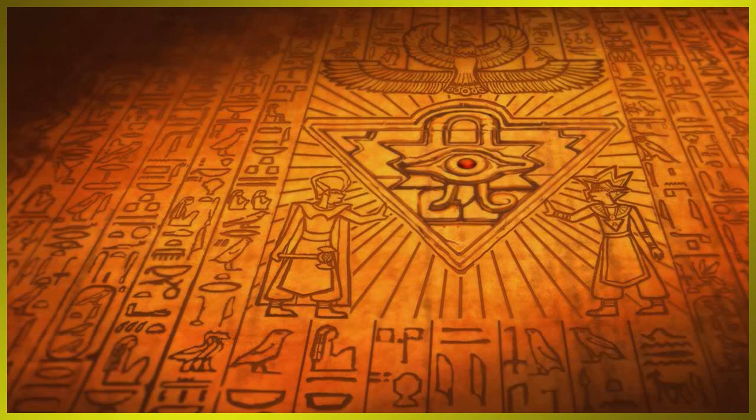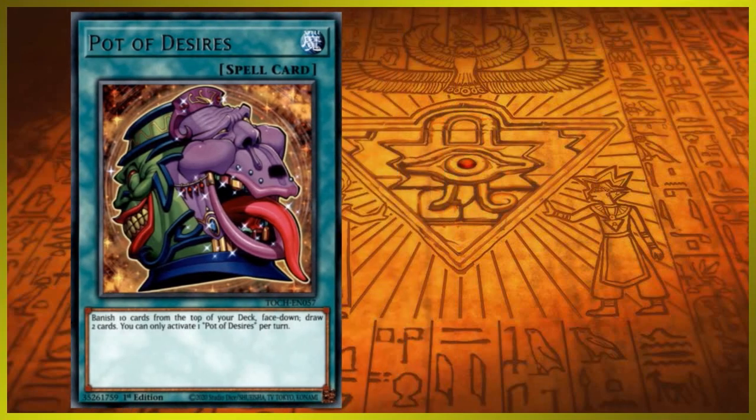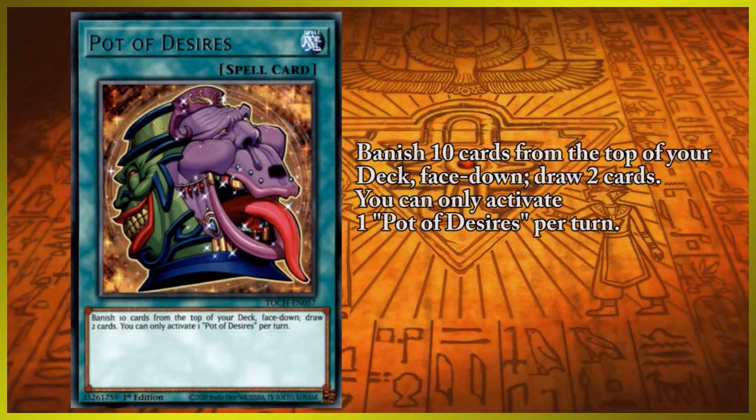Draw power cards nowadays try to have some sort of restriction to prevent them from being broken, such as having a hefty cost, a hard once-per-turn cost, or a restriction from being too generic. One of the most popular draw cards that any deck can use is Pot of Desires, which for the cost of banishing the top 10 cards from your deck, allows you to draw two cards. The ability to trade away 10 cards for simply drawing two is a huge benefit to nearly any deck that doesn't rely on important combo pieces. But that isn't to say there will always be risks to using Pot of Desires, as there will be times when you banish a card you would have needed.